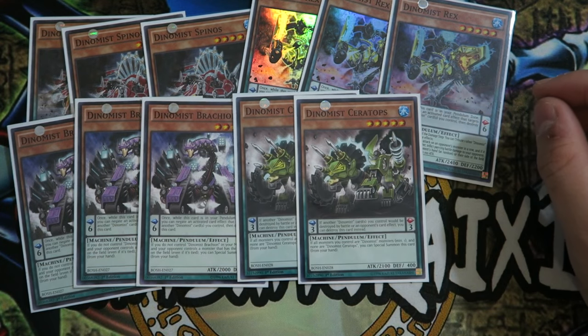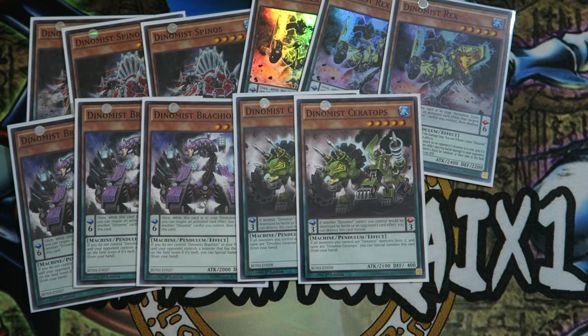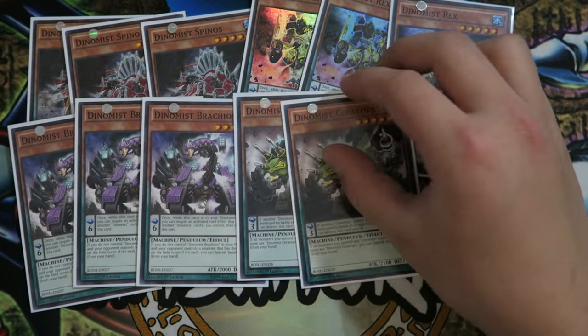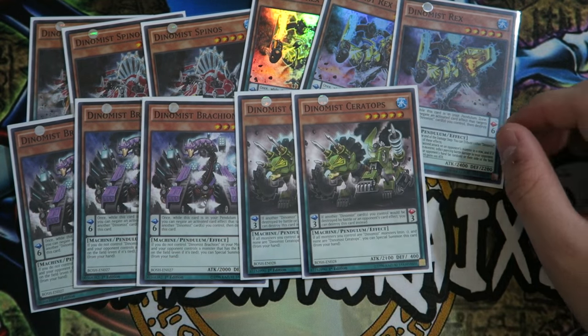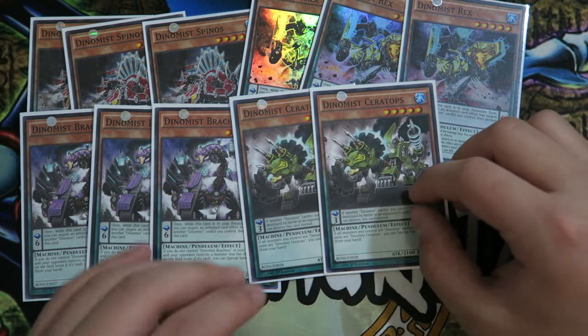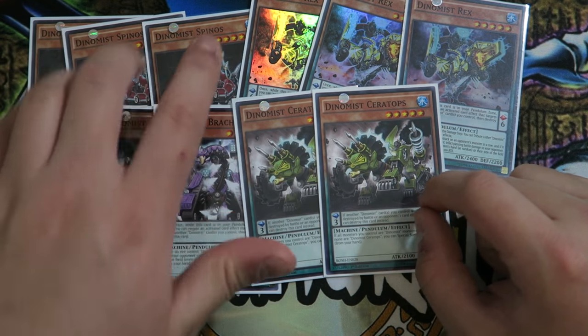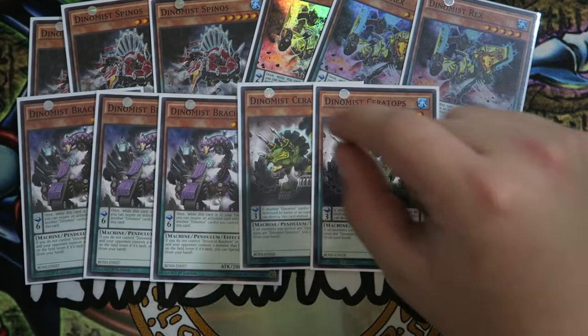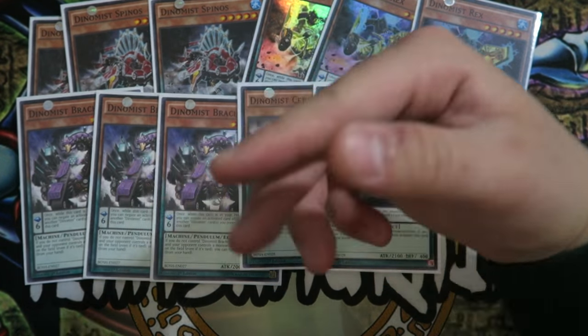Double Ceratops — a three-scale of the deck. If all your monsters you control are Dynamis monsters (minimum one) and none are Dynamis Ceratops, you can special summon it from your hand. It has a similar effect to Brachion. Double Ceratops is definitely good enough. Since we have Spinels now as an additional three-scale in the deck, you can play Triple Spinels and these are basically your level-five lineup.